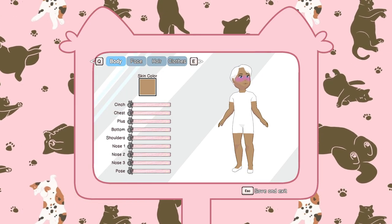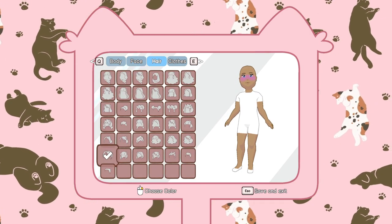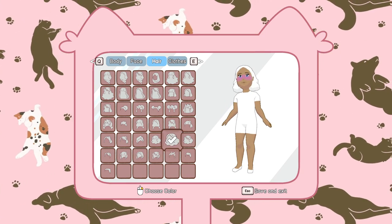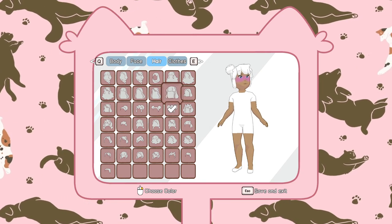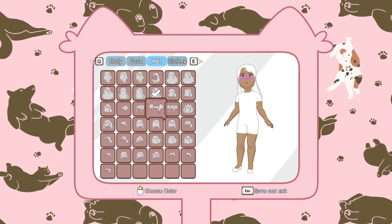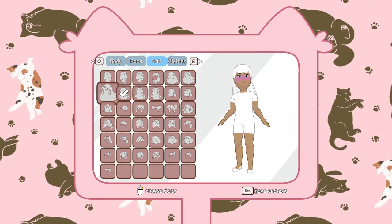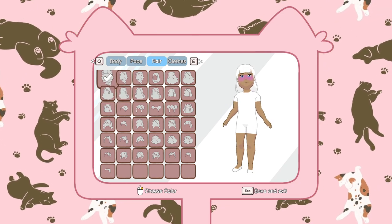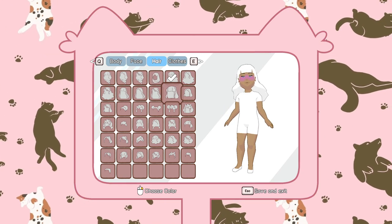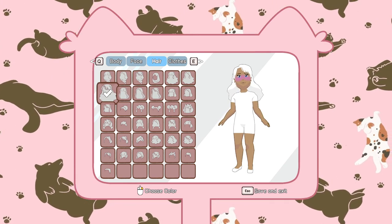Q and E works but you switch these top ones. Then we have the hair, of course — got a bunch of options in here. I really like the variety that they have. That is really cool, and I can imagine people spending a lot of time making just the perfect character for them. I kind of like this one, let's just go with that.